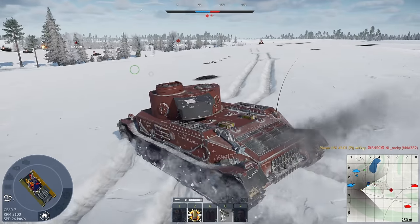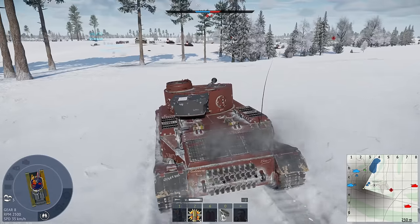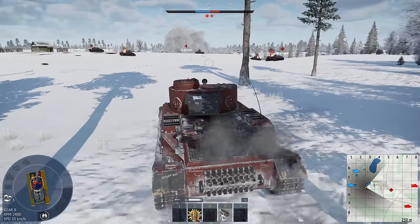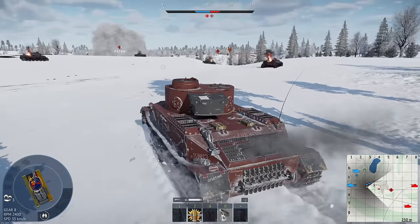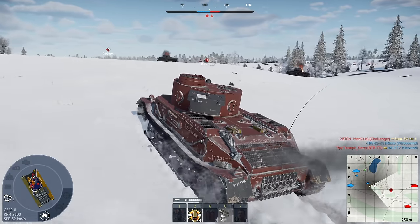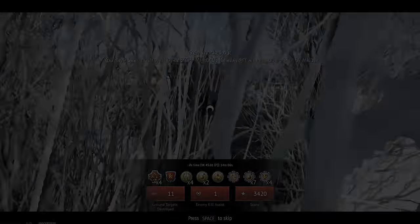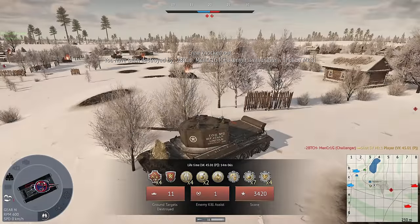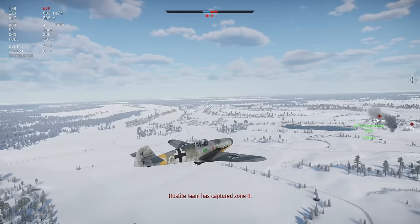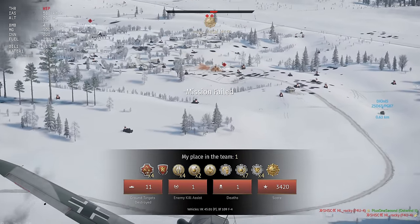We've got 11 kills somehow. My teammate is shooting the Challenger. I really don't know what's on the B cap but I can't re-arm anywhere because they're on our cap. Great game mechanic, to be honest. That thing has a four-second reload or something silly. There's a PT this way — yeah, it's over. I think we just lose because they're on the cap. This P-63 wants to take me head-on probably. It's too late anyway — it's GG, we were beat.